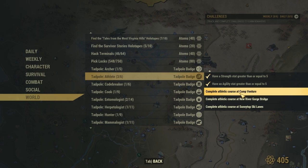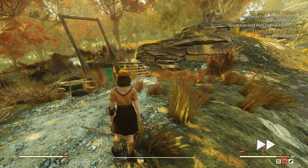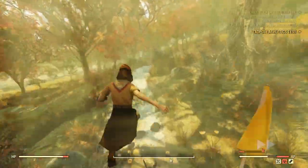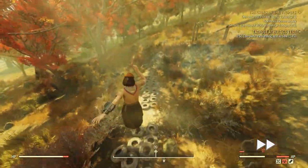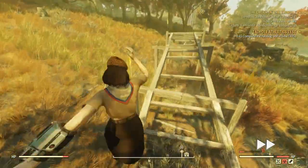There are three athletic courses we need to run to finish off the badge. The first course is over at Camp Venture. Don't be like me and run the course without seeing the markers pop up, or else you'll have to start again. Just follow the course and run through or climb up to the flagged markers in order and in a timely fashion to complete this course. Simple enough.